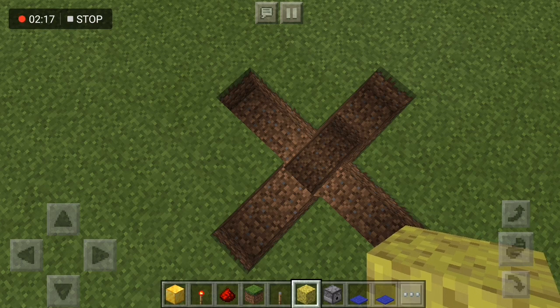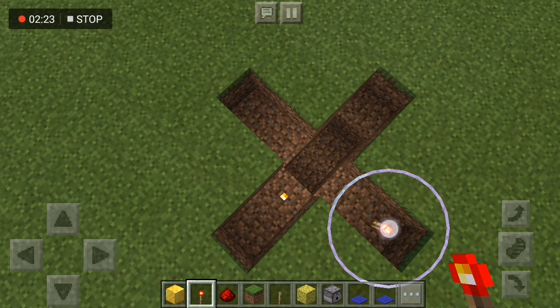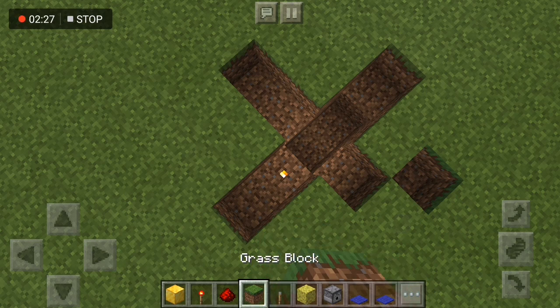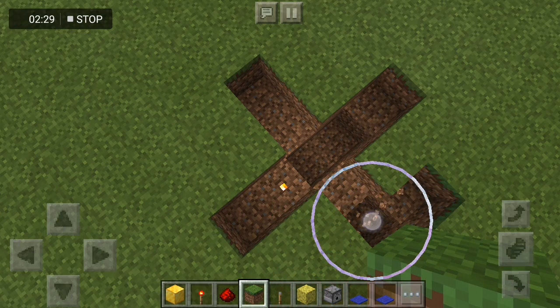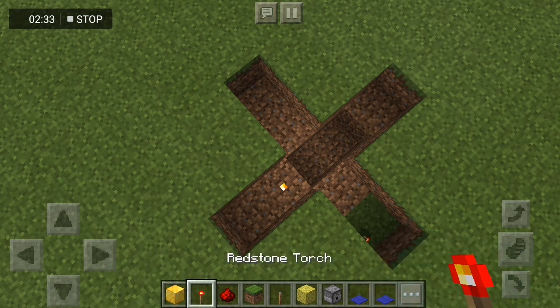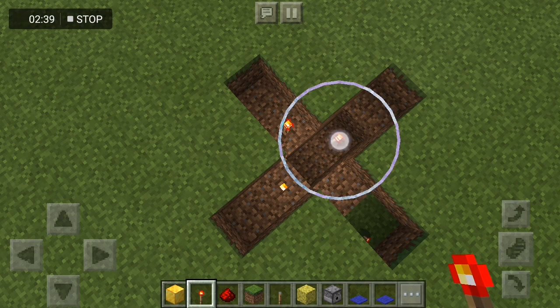Get your redstone torch and put that around. Oh, I didn't mean to do that. Okay, then we need to put our redstone torch — except for that one, don't put it there. Just put it around here.